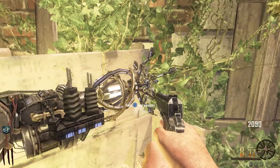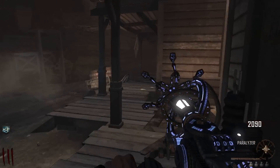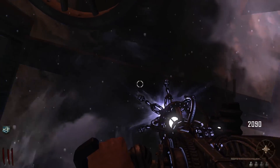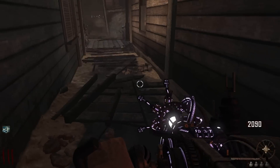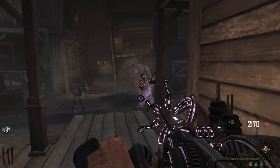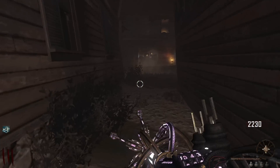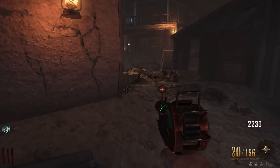Look at our first two spins — best spins ever! But here's the problem: I don't think we can get Jug. There's no way to get it, so we're going to have to play like some dirty campers here. We're going to have to camp it up with the Paralyzer.